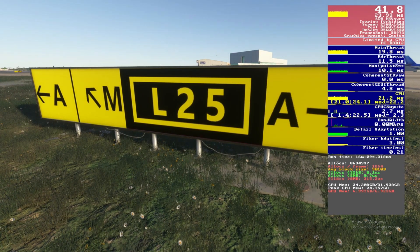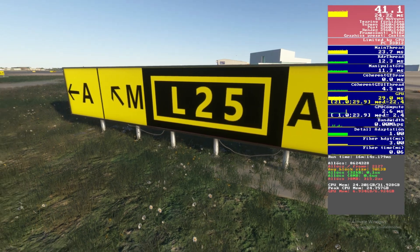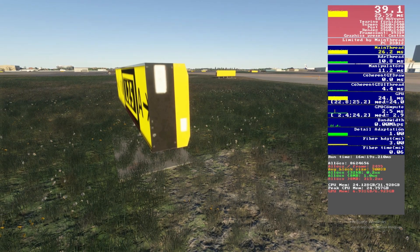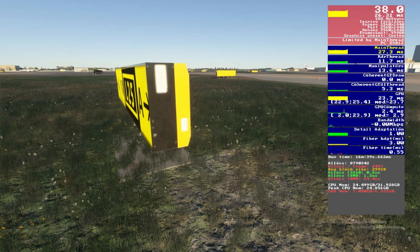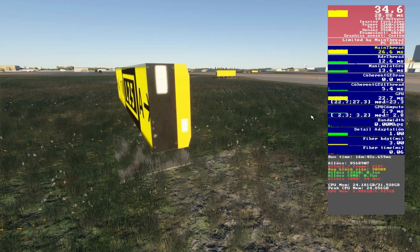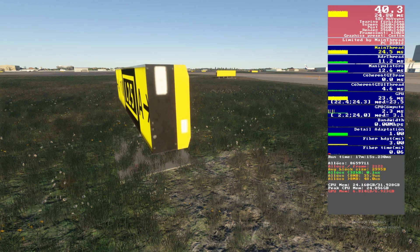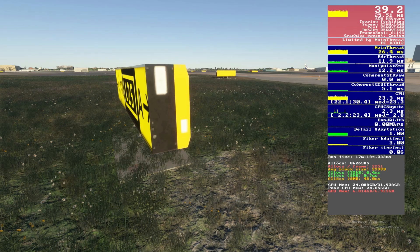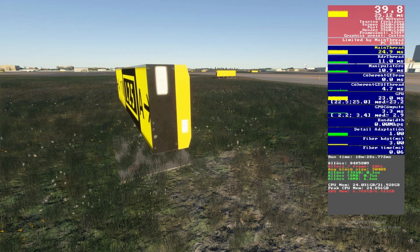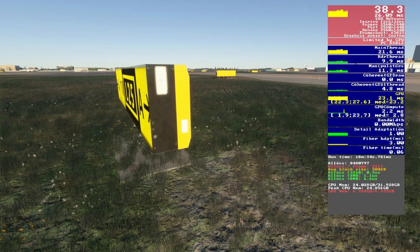Anisotropic filtering impacts how things look in the distance and at extreme angles. With it off this sign doesn't look great at around 38 to 39fps. Moving through 2x, 4x, 8x, and 16x each improves the visual quality with no measurable FPS impact. I can't see a big visual difference between 8x and 16x, so I'm going with 8x and keeping our hardware in mind.